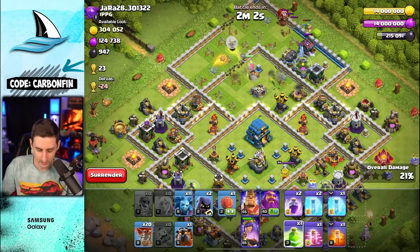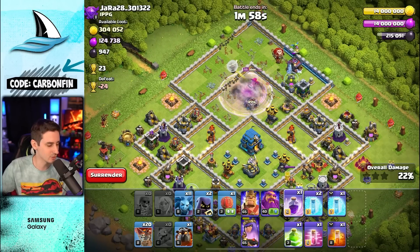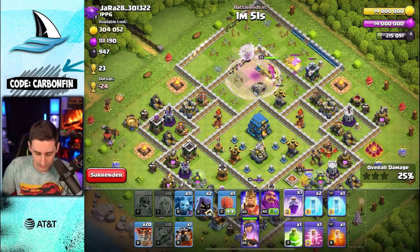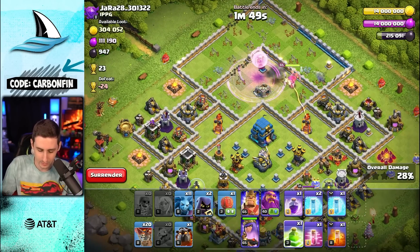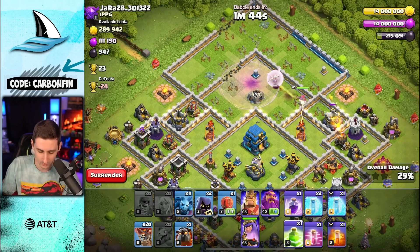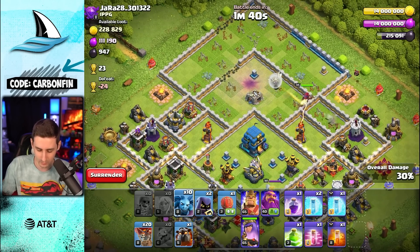I'll stick with the stone slammer and continue to rage this queen. I drop the rage right here so that the queen can walk into it — that's the key: walking into the rage spell. I'm going to drop the jump right around minute 45. We can still reach the town hall from this outside position.